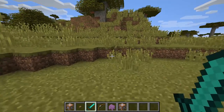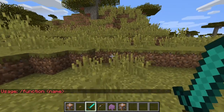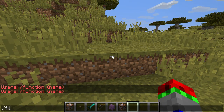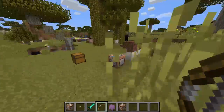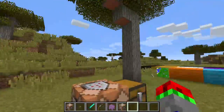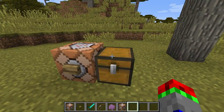Also added in pre-1 were functions. So you do slash function and then the name of the file. Say you have a file with slash fill blah blah blah, and then below it on a new line you have slash clone blah blah blah. If you do function followed by that filename, it will execute all of those commands one after each other. So it's basically a way — instead of doing strings of command blocks, you can just have one text file, which is pretty useful.